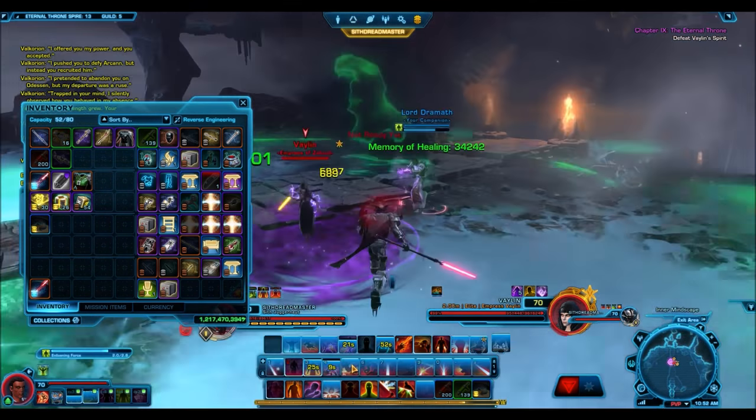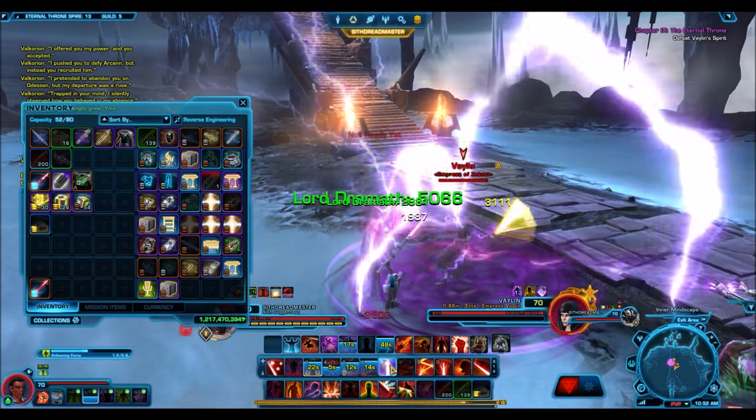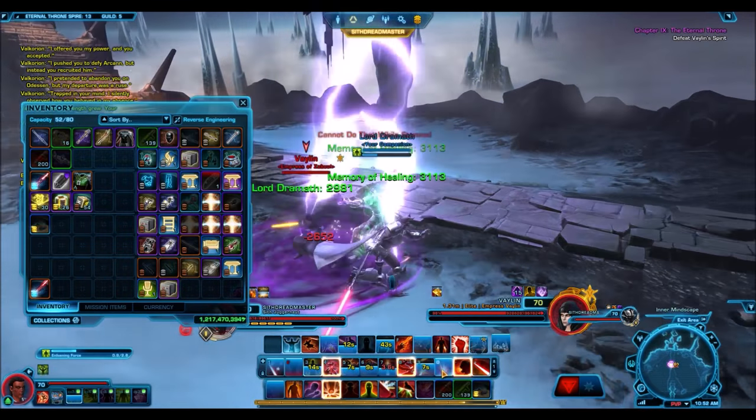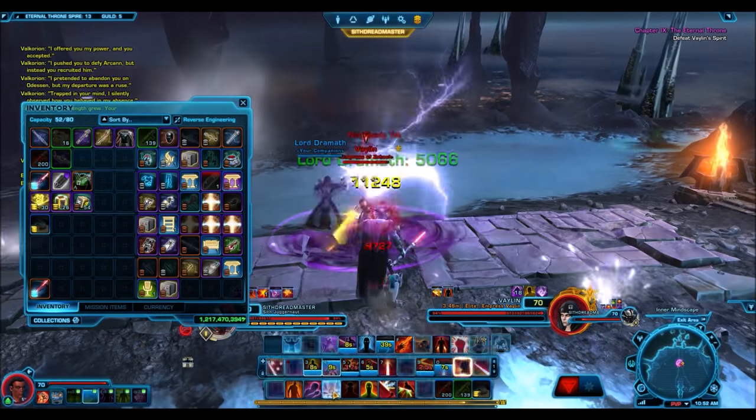You can use it regardless of what character you are, as long as you can basically wield a lightsaber. So you can have it on your Juggernaut, your Marauder, your Assassin, or your Sorcerer. They all hold it in the same way that an Assassin would hold a Dual Saber, but you can still use all of your abilities and everything, which is really interesting.